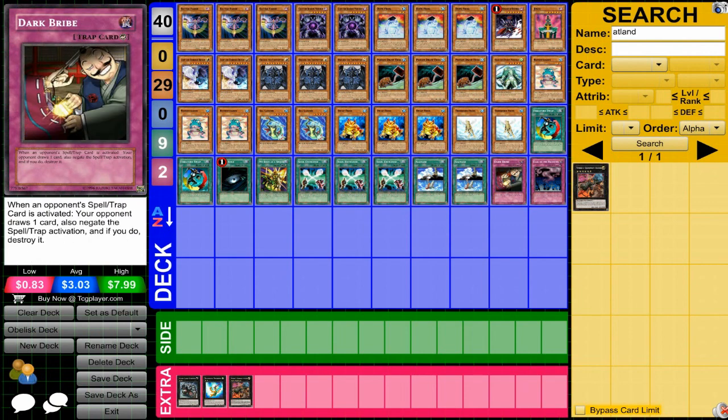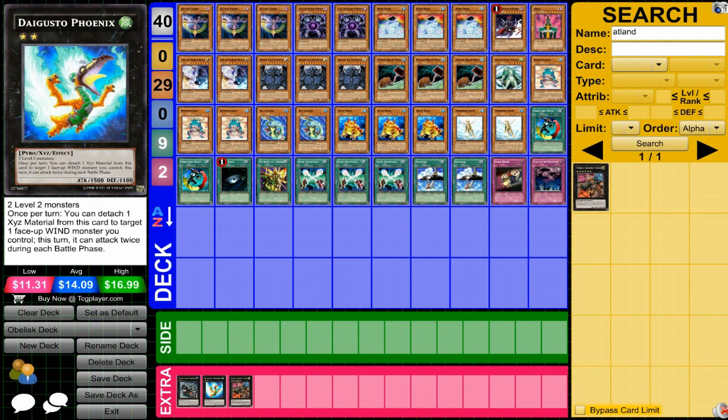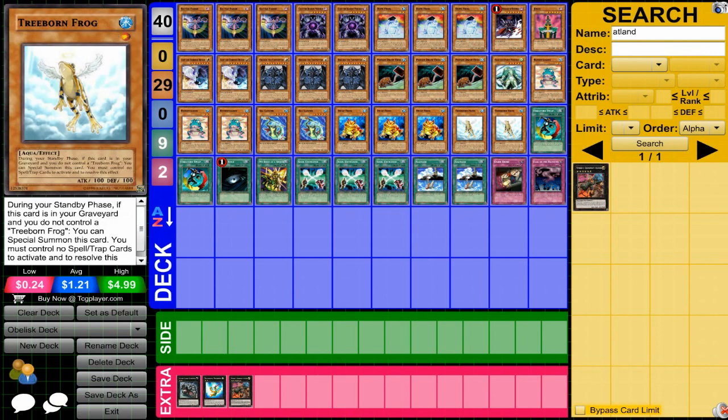Dark Bribing and Call of the Haunted are just a couple of staple traps. Again, not focused much on traps in this deck. As far as the extra deck goes, you're going to want some 2-star XYZs and maybe some 6-star XYZs. The 6-stars you won't get out very often. The 2-stars are really an alternative strategy you can use with all these frogs if you're not able to summon as much as you need to.